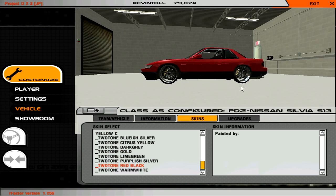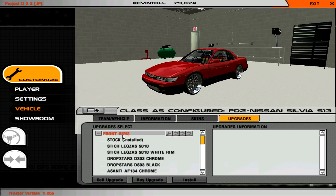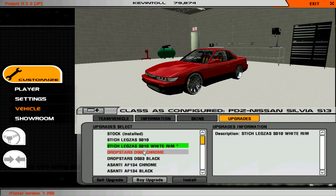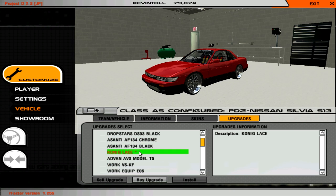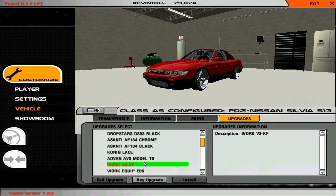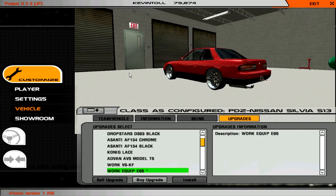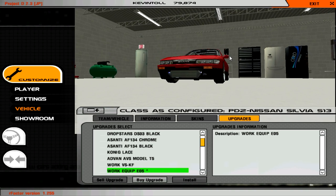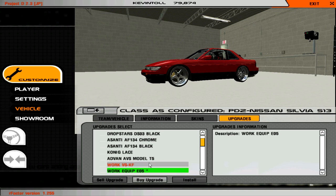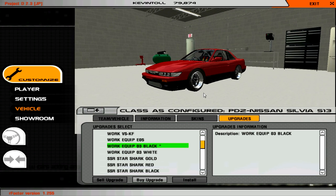Okay so let's get onto upgrades. It says I've already got some upgrades, which is a bit weird — I can't even remember making this car, it was probably from a long time ago when I first installed it. Let's try and get some nice wheels. I kind of like the wheels that are on it already — Konig Laces. They do suit the car quite nice. Work Equip 03s — they look very nice too.